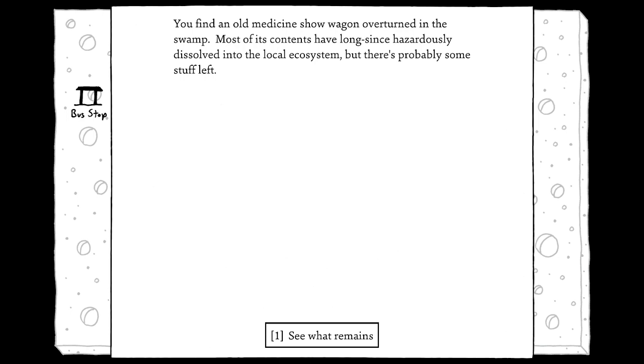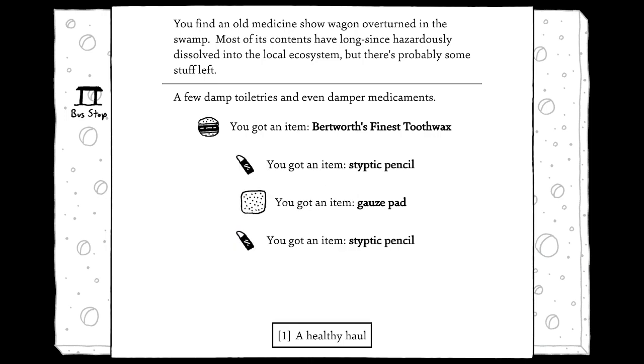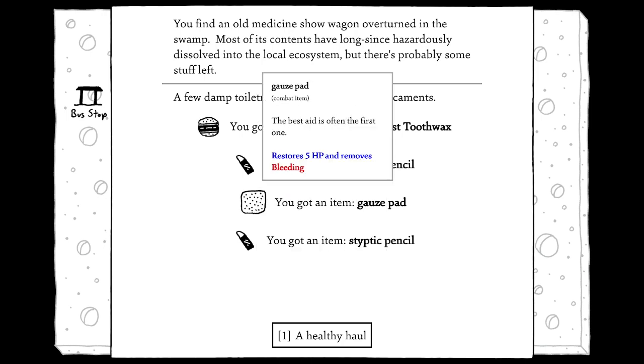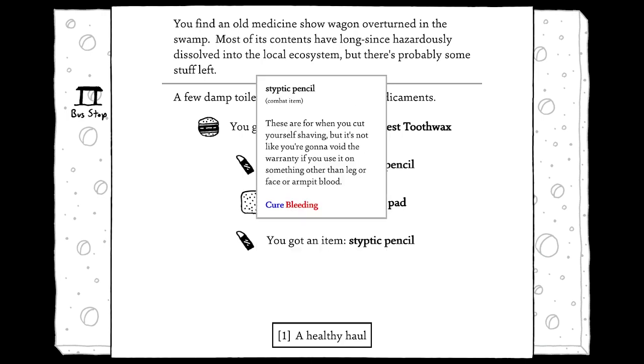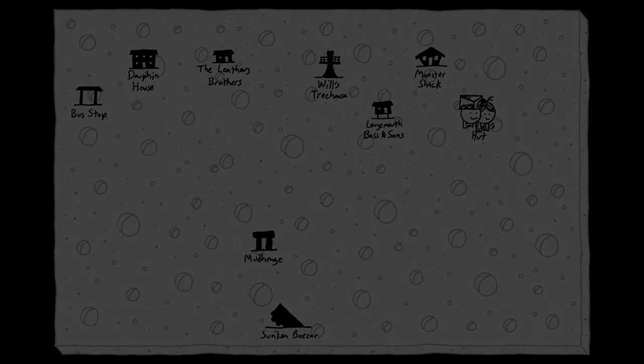We find an old medicine show wagon overturned in the swamp. Most of its contents have long since hazardlessly dissolved in the local ecosystem, but there's probably some stuff left. We got Burtworth's finest tooth wax, a skeptic pencil, a gauze pad, and another styptic pencil. Not bad — some good stuff there.